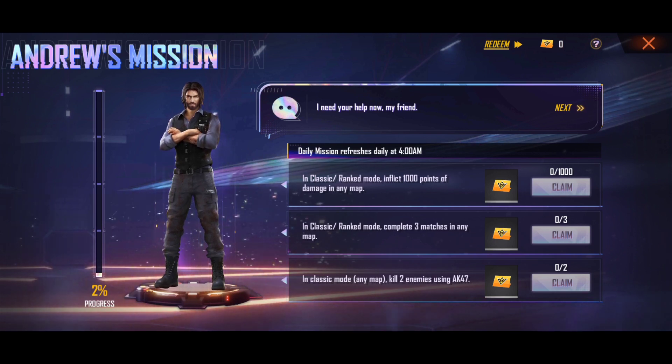In classic ranked mode, inflict 1000 points of damage in any map. If you have any token, you will have a rank in classic mode. In classic mode, complete 3 maps — any map. In the same mode, you have 3 maps.